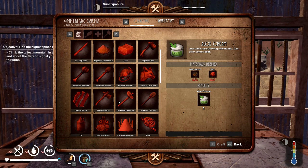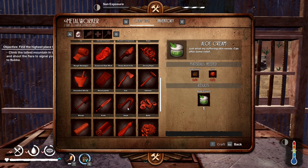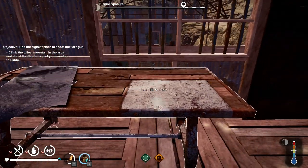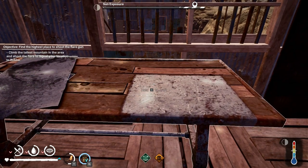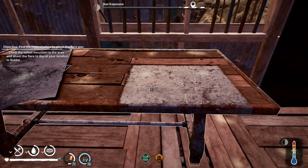You can only make the highest level of the tools at this crafting table in Moon Valley — the axe and the hammer etc. You can find some high-end tools lying around the map in various places. I think there was a high-end axe outside of Mining Town for example, but you can only make them at this particular crafting table.